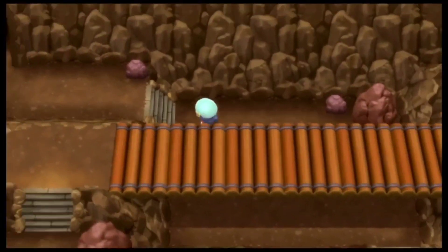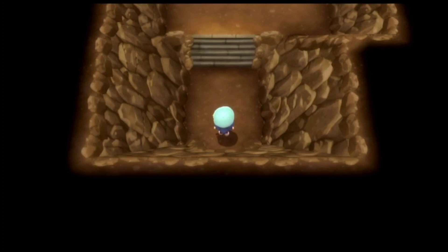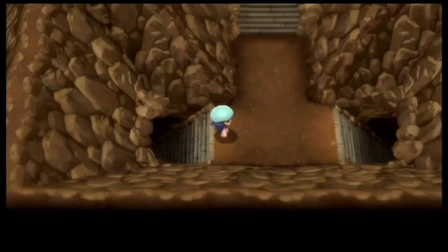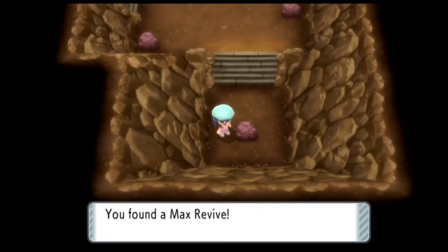If you go down the ledges over there, it will actually go to the entrance of the cave, so in case if you want to heal, you can go through that way. Over here in this cave, let me go ahead and actually go to the right side. We actually have an item right over there as well and it's going to be a hidden item. Over here you will be getting a Max Revive.